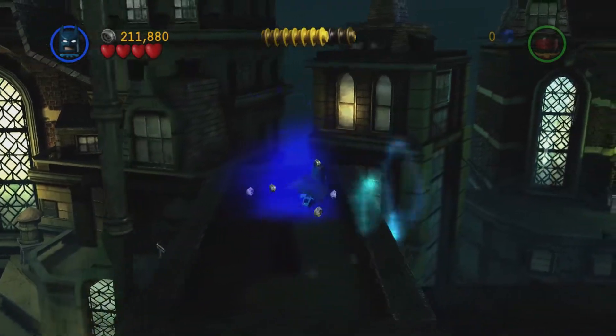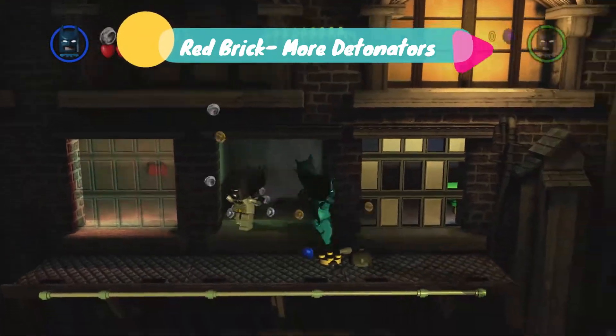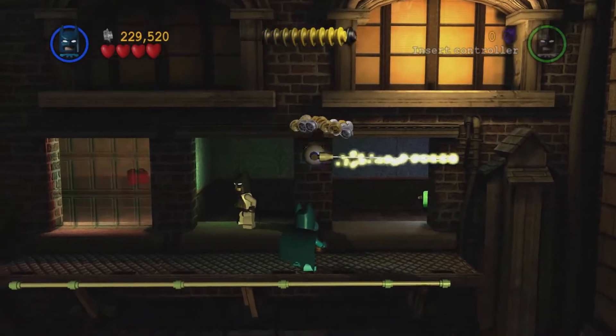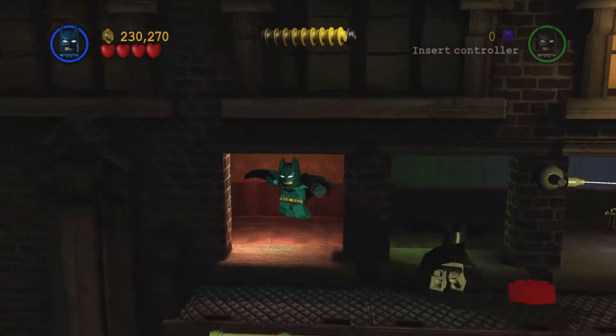There is still one red brick though, so hold off before exiting to the Batcave. Jump in from the area before and create a zipline to progress. However, if we go to the far left, we will see the red brick behind a glass panel — jump in and get the red brick.